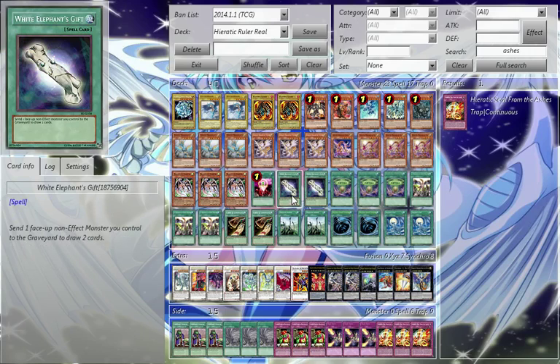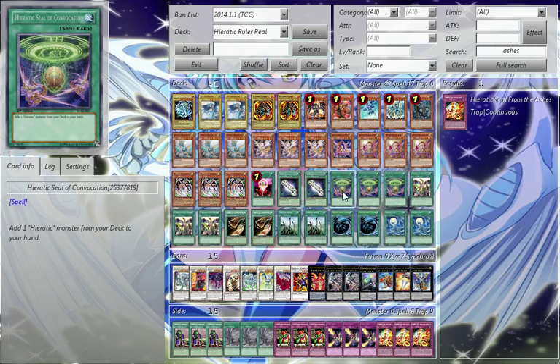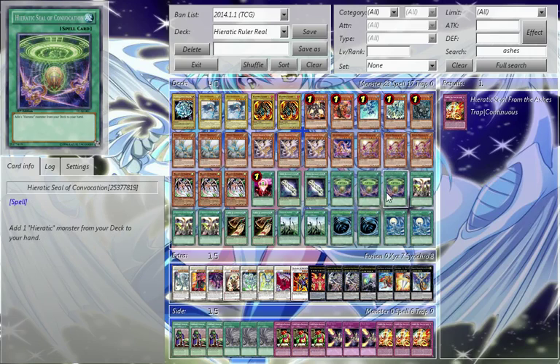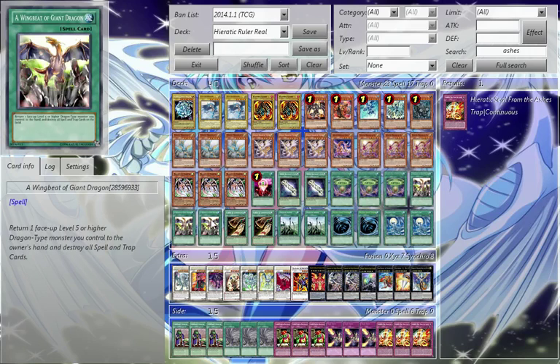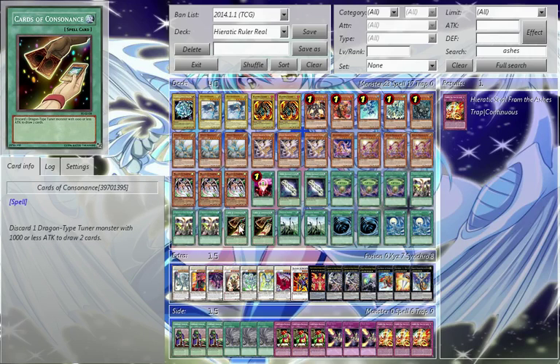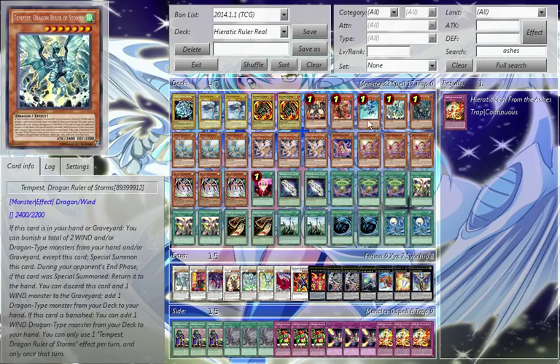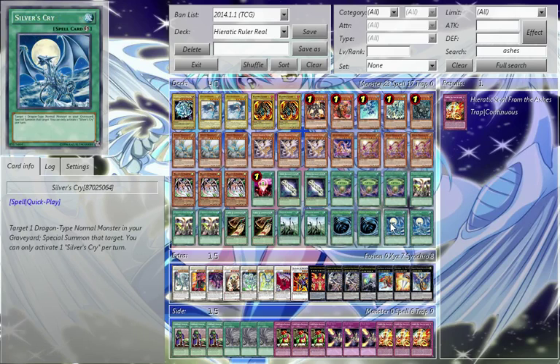We have two White Elephant's Gift — send face-up normal monsters to the graveyard, draw two cards. Three Hieratic Seal of Convocation, absolutely must have these; if you don't have them you're going to have a slow game. If you draw into it, set yourself up fast: if you have Tefnut, grab Sjet; if you have Sjet but not Tefnut, grab Tefnut. Three Mecha Phantom Beast Dracossack, just to nuke the back row — very important. Cards of Consonance is pretty much necessary — well, it's a really nice useful card. Two Dragon Shrine: dump out Blue-Eyes, then dump out Blaster or Tempest depending on which one you have in hand. Two MSTs and two Silver's Cry.